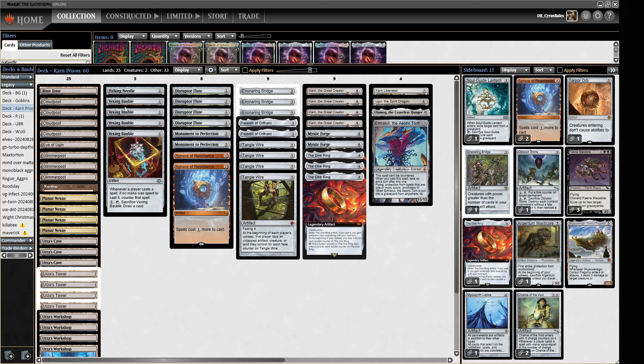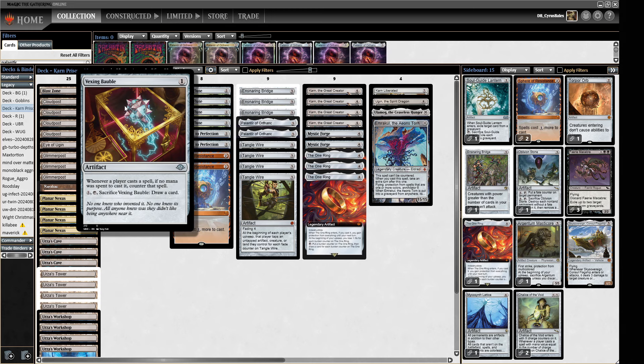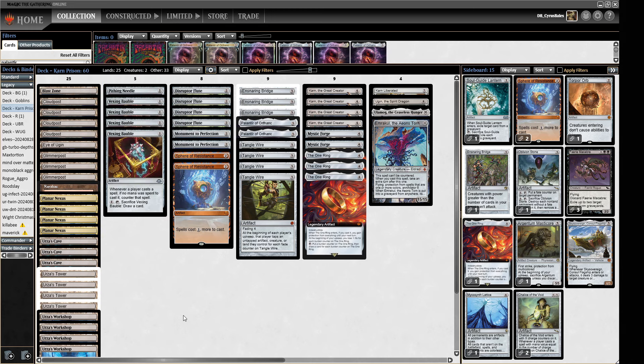What are we going to be spending that on? We've got Vexing Baubles to try and make sure all of our spells resolve through hard counter magic like Force of Will and Force of Negation. Then we want to go up into Disruptor Flute, which is going to be on Wasteland quite often. We also have the Pithing Needle, which is kind of like a fifth Disruptor Flute. So that's going to be on Wasteland a fair bit.